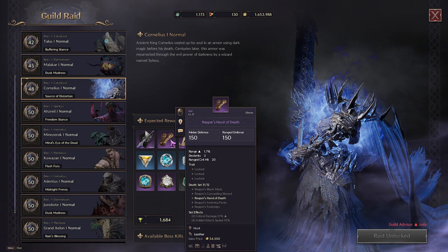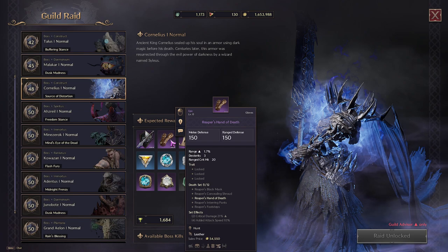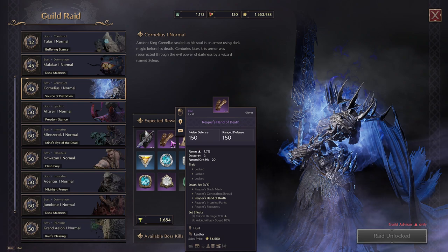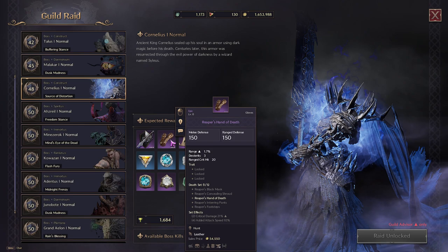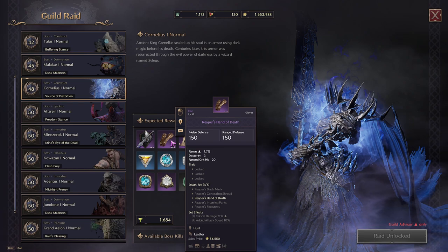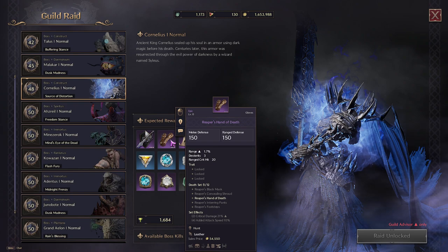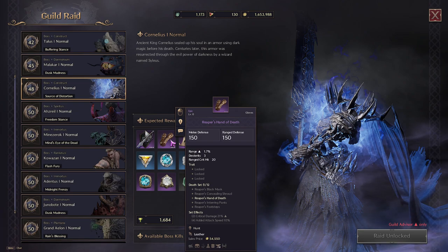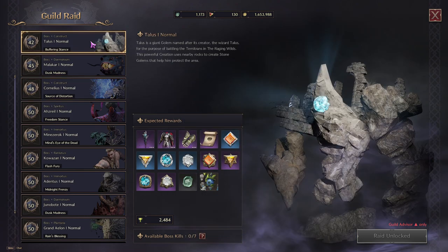The gloves give range plus 1.7, which still applies to melee since you can hit people from a bit farther as they try to kite you. You also get dex plus 3 for crit chance. The range crit hit stat is the one sacrifice you make as a melee player. But getting the hands and the Reaper's Concealing Shroud together gives you that two-set critical damage plus 21%, which is extremely powerful.